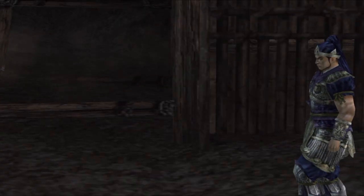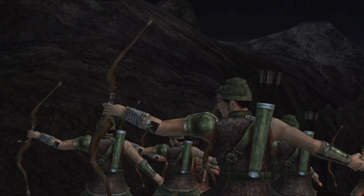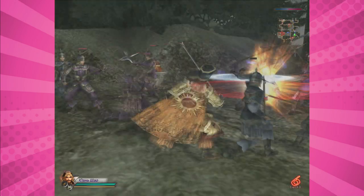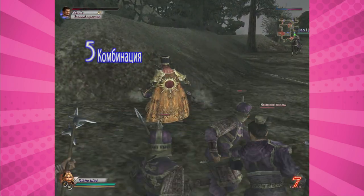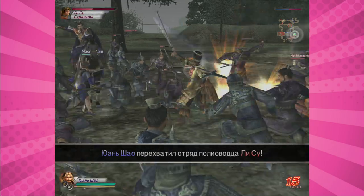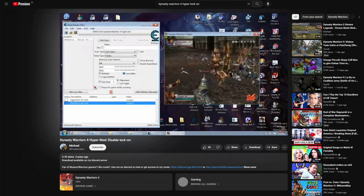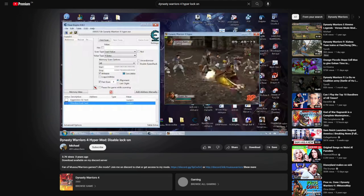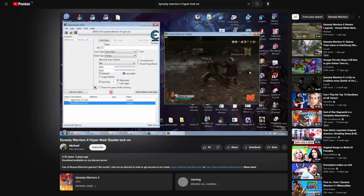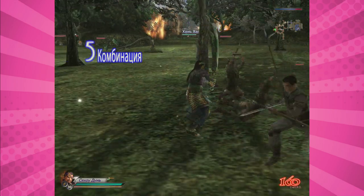Dynasty Warriors 4 Hyper is also held back by the combo lock-on mechanic that was removed in Dynasty Warriors 4 Empires. It's disappointing that this is still part of Hyper, even though it came out over half a year after Empires. Koei had every opportunity to remove this mechanic or provide the player with an option to toggle it. Players would have to resort to modding to remove it. I found a YouTube video by a user named Michael where a cheat engine file was created to remove the lock-on function, but unfortunately it doesn't seem compatible with my Russian version. But let's be honest — if the lock-on function didn't stop me from playing these classic games before, it's not really going to stop me now.